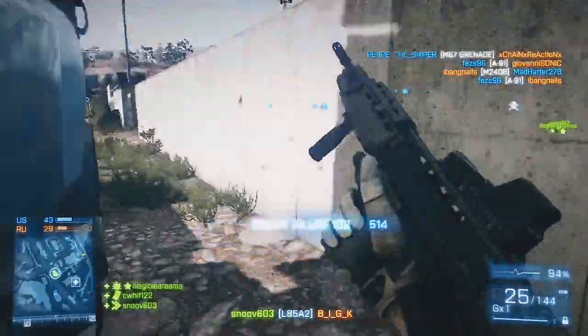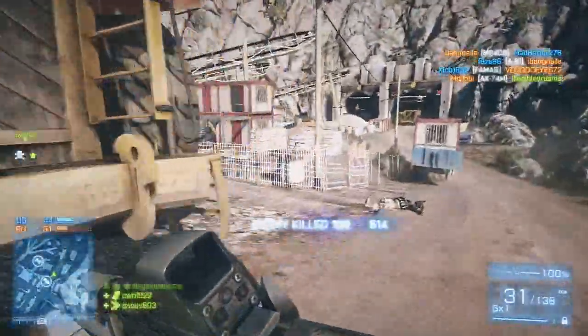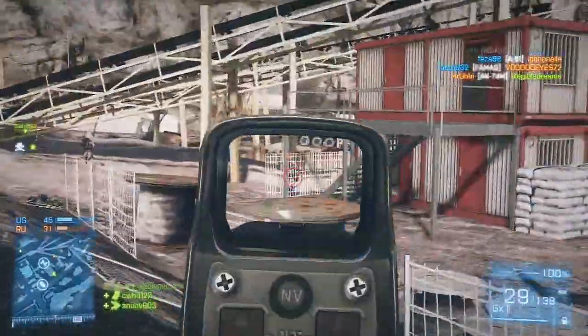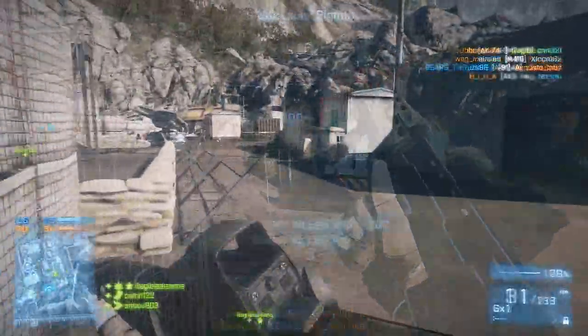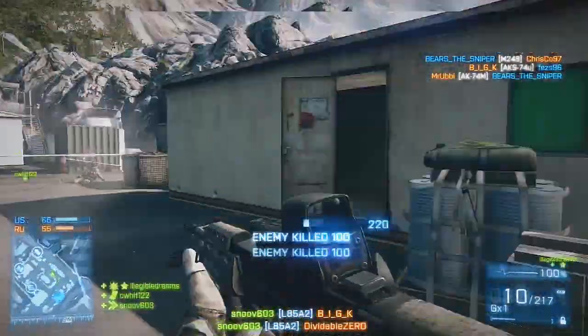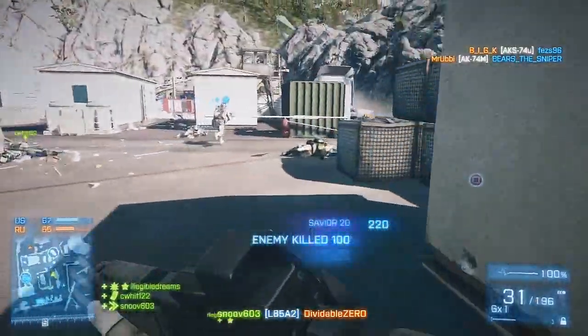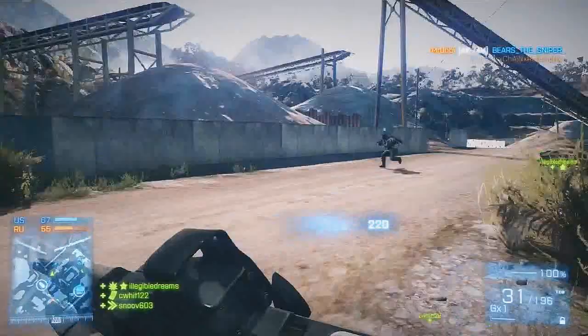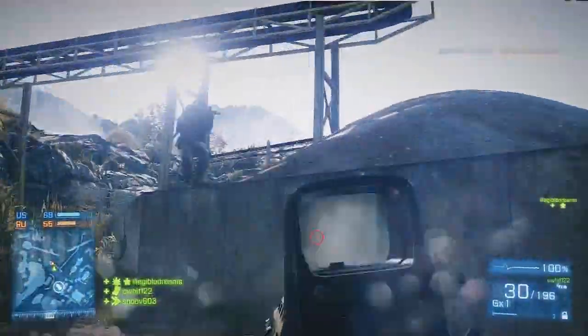My preferred attachments vary depending on what I'm going up against. If I'm playing against a really good team that's spread out across the map, I'll go with the holographic sight, foregrip, and either a laser sight if I'm up front or a heavy barrel if I'm sitting back to suppress from longer range. If it's a weaker team, I'll swap in a suppressor so I can flank, get behind them, and do maximum damage while being as inconspicuous as possible.